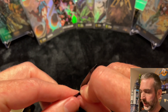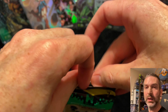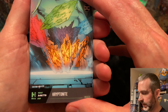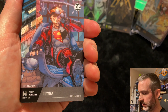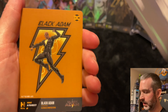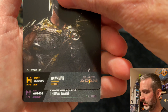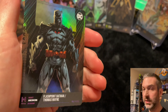This is our final pack. See if we can get another three-digit or one of those six mythics — they're very tough to pull. I've pulled two so far, I would like to pull a couple more. Uncommon. Common. Superior. Uncommon. Common. Uncommon. And epic — Flashpoint Batman Thomas Wayne.